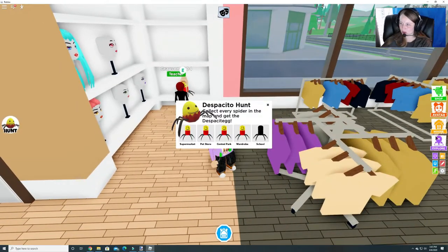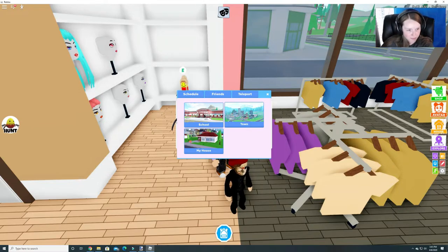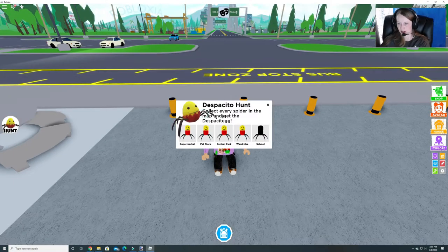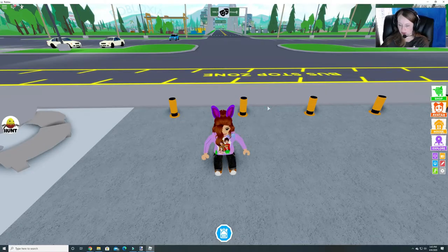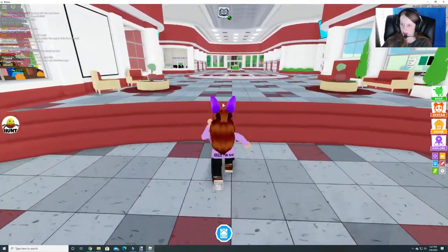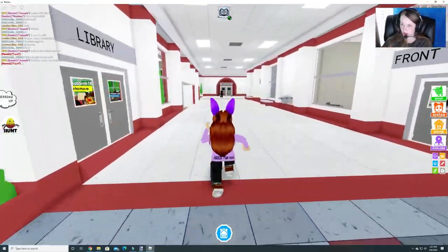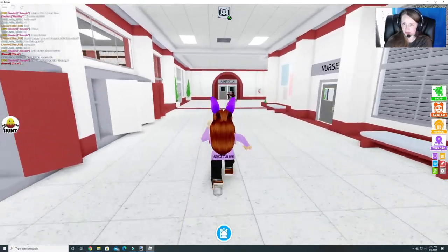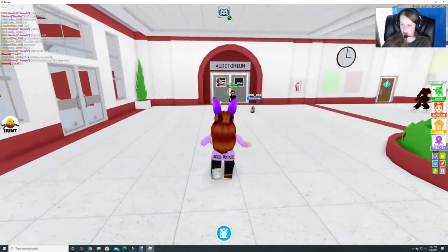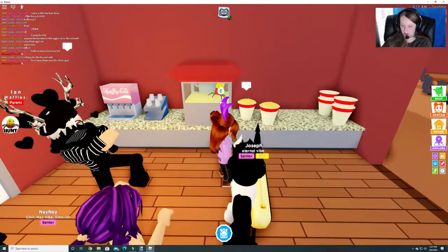Alright, and then the school. I'm just gonna teleport to the school — hit explore and teleport to the school. So the one in the school is when you go in, you go to the left and you want to go down to the auditorium. There's Grayson — I know he's tiny.